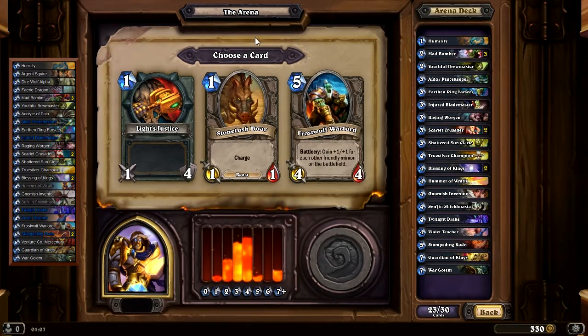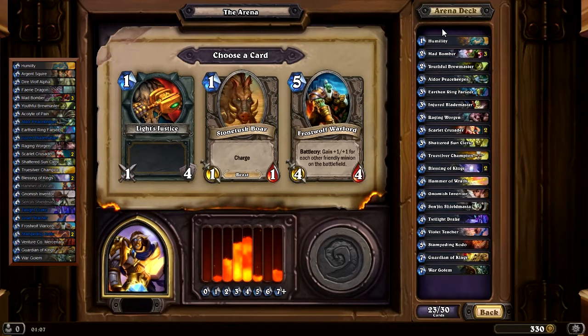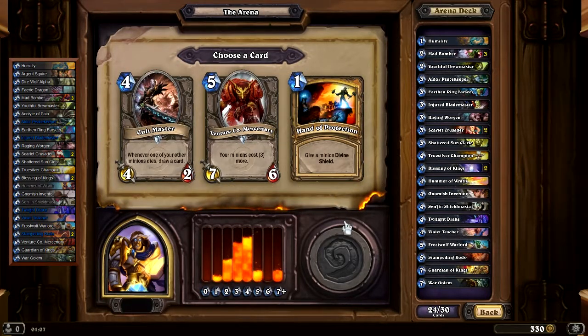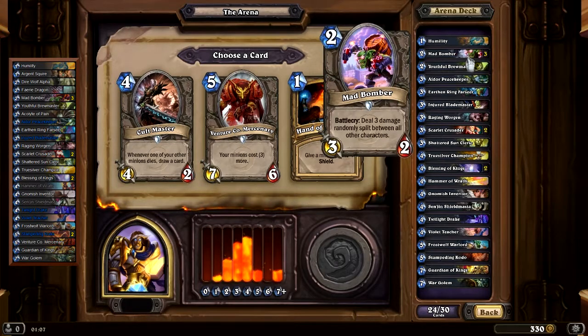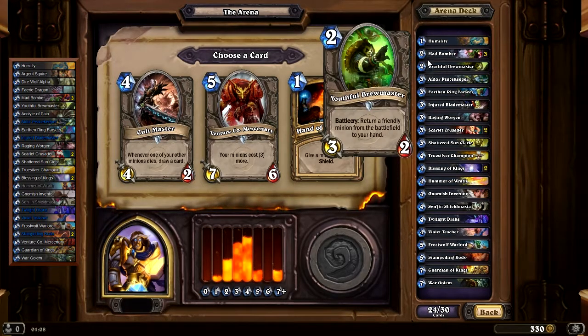Here I'll take a Frostwolf Warlord — pretty sure that's what the result will be. Light's Justice: 40, Stonetusk Boar: 20, Frostwolf Warlord: 90. Then Cult Master, Venture Co, or Hand of Protection. I'm divided between Cult Master and Venture Co — we have a lot of early game plus our hero ability, this might be very good for card draw. Cult Master: 85, Venture Co: 88, Hand of Protection: 35. I'll take the Venture Co.